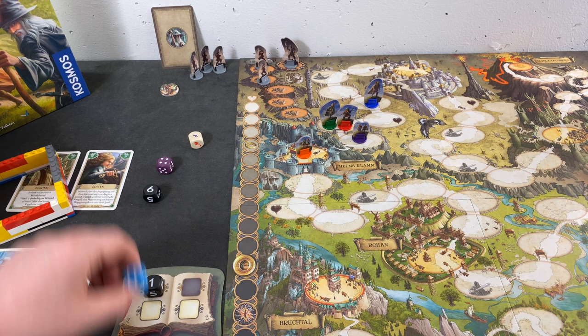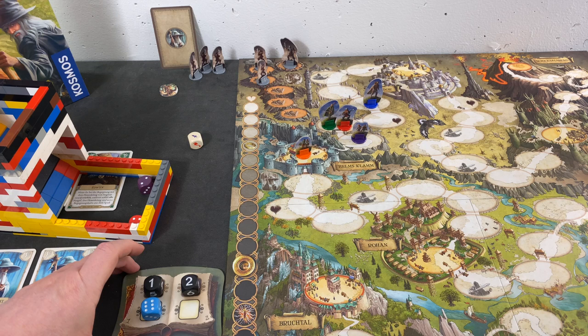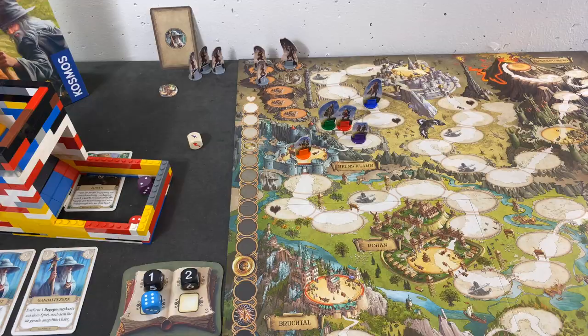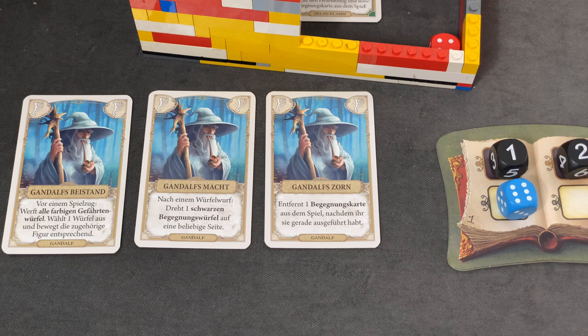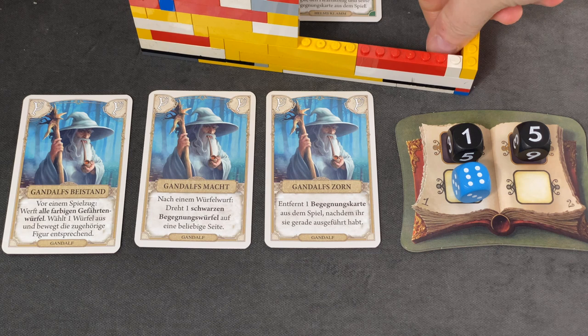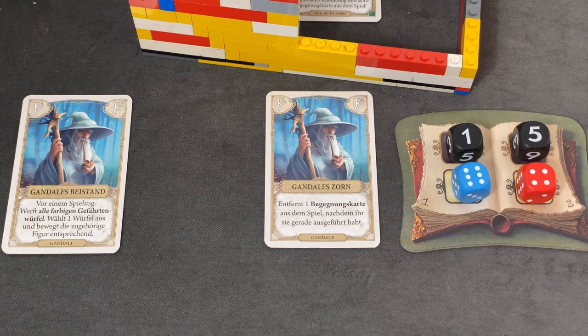Let's go with Gimli next. That's the two — the Uruk-Hai. That's not pretty. We could lose the game right here. The two is bad, the four is bad, it's all bad. Wait — we can now debate if we want to use our Gandalf card. After a die roll, we can put the black die on any side we choose. Let's go with a five — this gives us Tribute for sure. I'm thinking whether to take the Nazgul — I think let's go with the Nazgul for now, because this is something we can typically dodge much better.